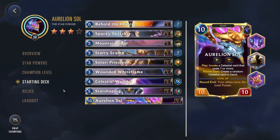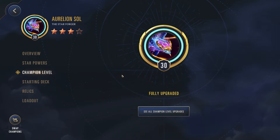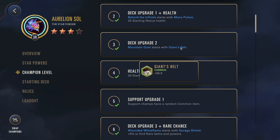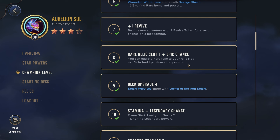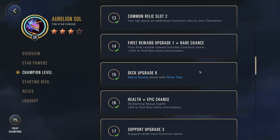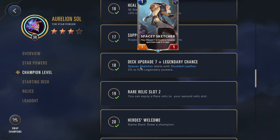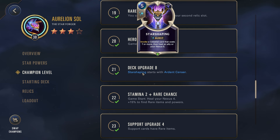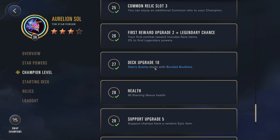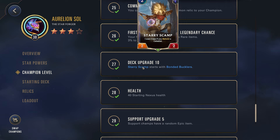Let's take a look at when you get some of these upgrades from champion levels. Behold the Infinite goes from a 2-cost to a 1-cost with a Mana Potion. Mountain Goat gets that Giant Spell. The Wounded White Flame at level 6 gets the Savage Shield. At 9, Solari Priestess gets that Locket of the Iron Solari, so they get Barrier. At 12, Celestial Wonder gets that Mana Potion, going down to a 4-cost. At 15, Starry Scamp gets that Ninja Tabby so they get Elusive. At 18, the Spacey Sketcher gets that Studded Leather, letting them be a little bit stronger — this is actually quite a nice upgrade since it's one of the cards you're really going to be playing very often. Star Shaping at 21 gets the Ardent Censor. At 24, Behold the Infinite gets another Mana Potion, going to 0 cost. At 27, Starry Scamp gets Bonded Bucklers so it can support and give whoever they're supporting Elusive.